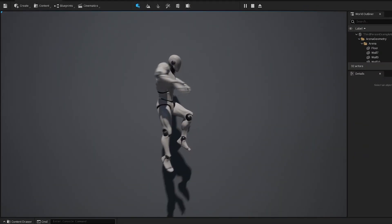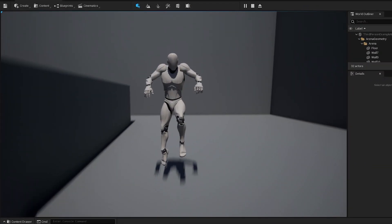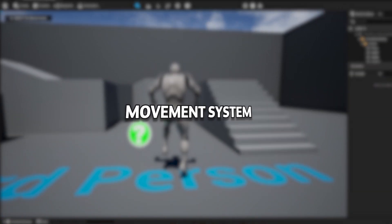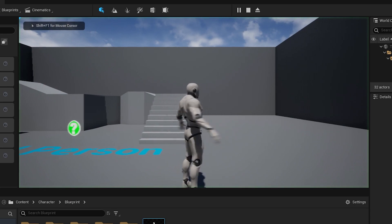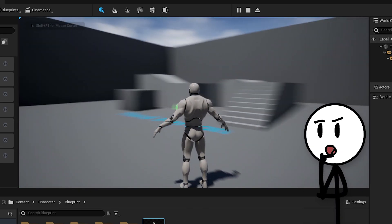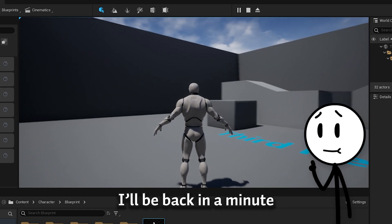So, what do you do first when you create a new game project? I don't know about everyone, but I'm going to first create a movement system. After not so much time, I created this — and something doesn't look right.